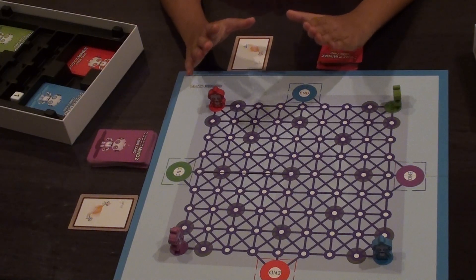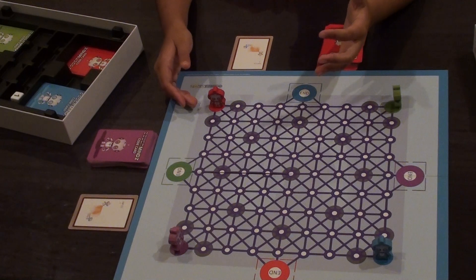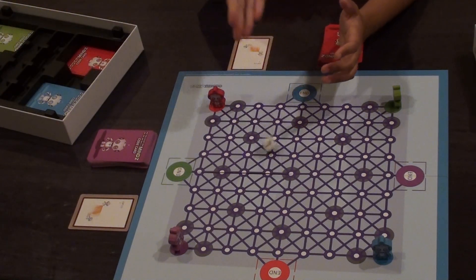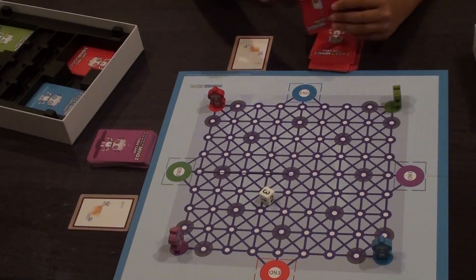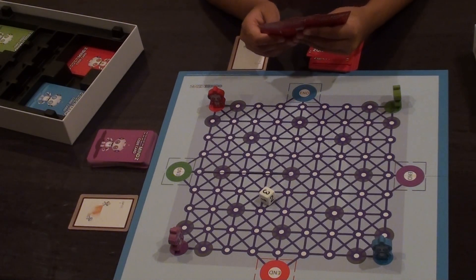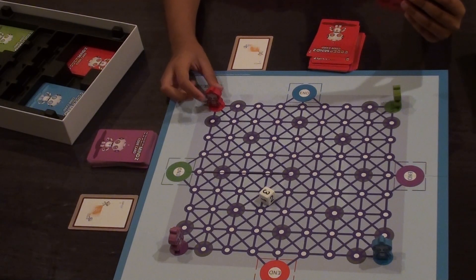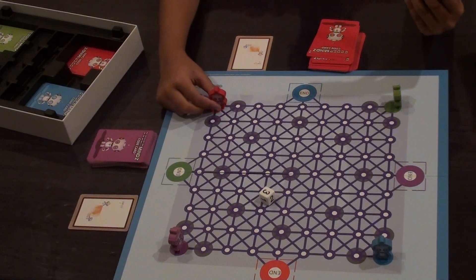In this game the objective is to zap another player and then get to the end. Basically you roll the dice — let's say I get a three, so I draw three cards. Those three cards I can use in any way I like. So I got right, right, and forward. So maybe I can go forward and then go right, right, or go right, right and then forward — however I feel.